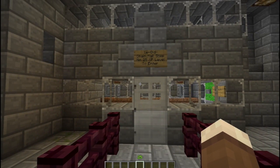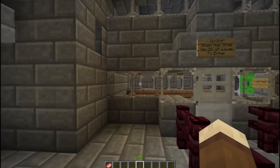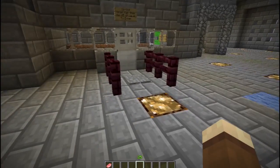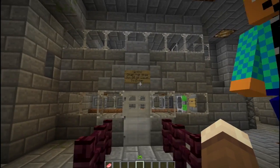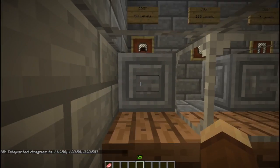This is the old chainmail — minimum 25 XP levels to enter. So basically you are able to actually buy physical items using your XP. You'll see at the bottom here I have 25 XP, so I do have the minimum amount to enter, and if I go in it takes me into the shop.